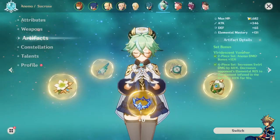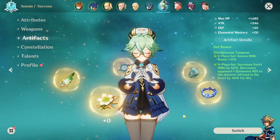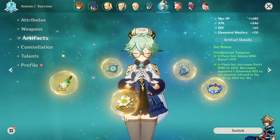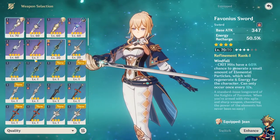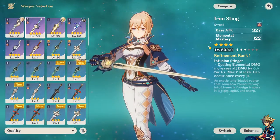All in all, I'd say my artifact set is pretty ready to go. I just have to level them up, upgrade them, and maybe get a different piece for one slot. Other than that, it's looking pretty nice — especially since I have his weapon ready. There it is — Iron Sting.